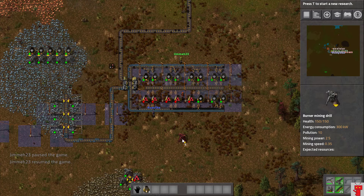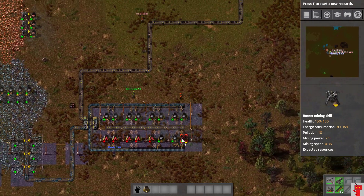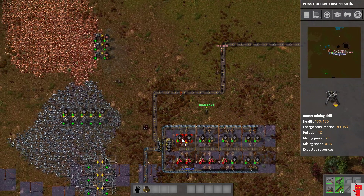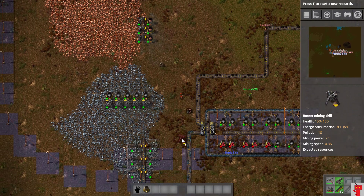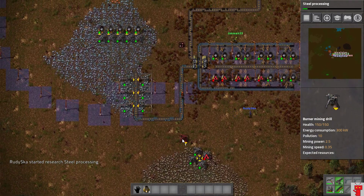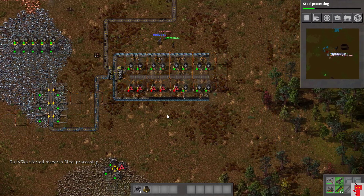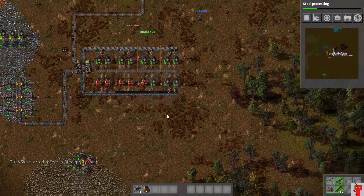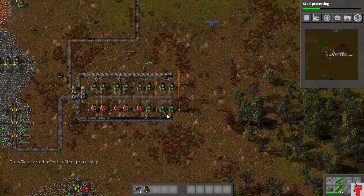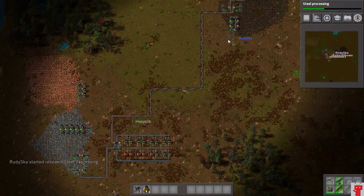G'day guys and welcome to episode 2 of Factorio, where we are playing with the same people as last time. We have got What's-His-Face, there's that guy, and Popular Boat — so that's basically everyone. Is having our names said an insult then? We've got Excelsior and we've obviously got Rudy as well here.